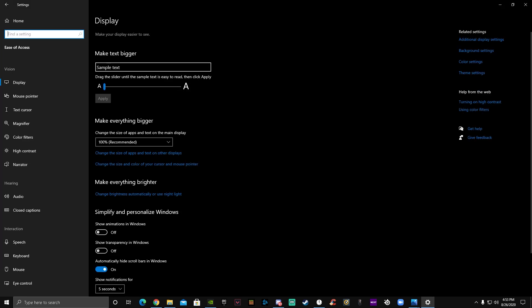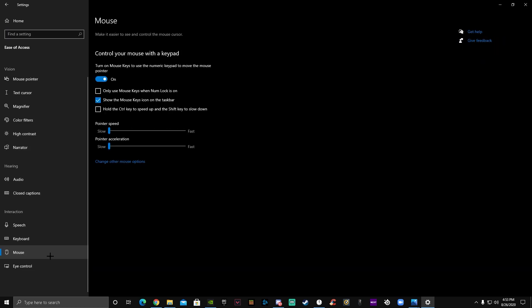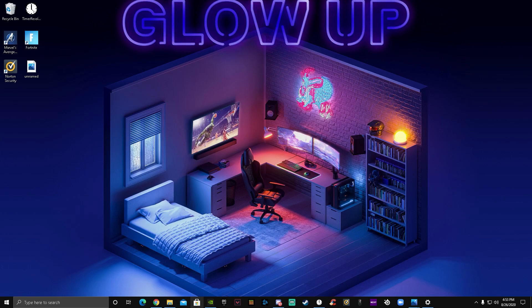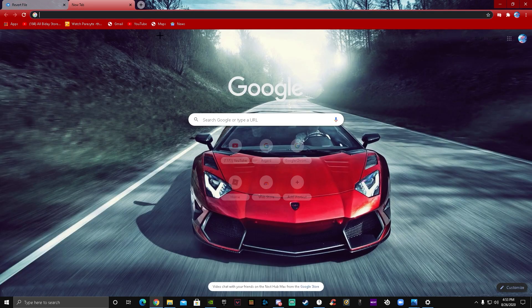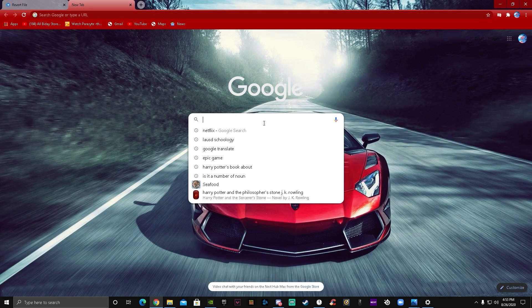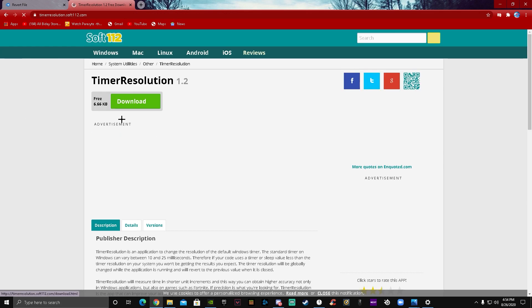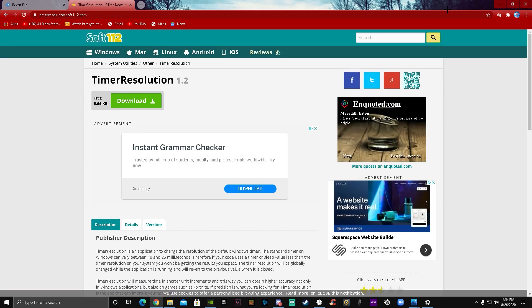Go to Ease of Access and then I'm gonna make your mouse cursor responsibility a bit faster. Click on Change Other Mouse Options, then turn off this and make it all the way low — whatever cursor speed you guys want. And then I'm going to show you guys — I'm gonna put a link down below — how to download Timer Resolution. I hope you guys already know how to download Timer Resolution, but if not I'll show you. Just search Timer Resolution 1.2 and download it. Watch my video or somebody else's video on how to do it.